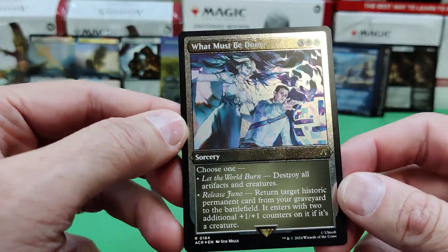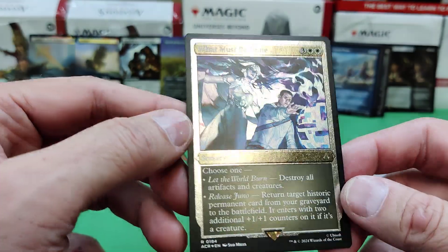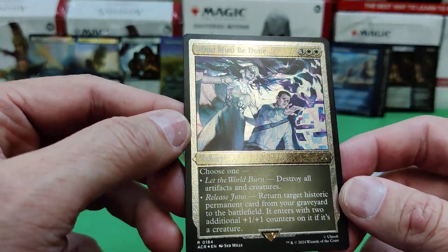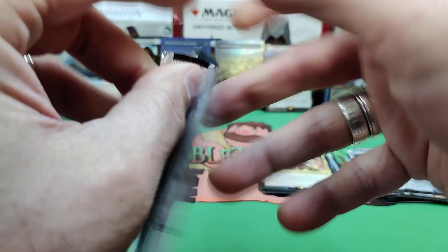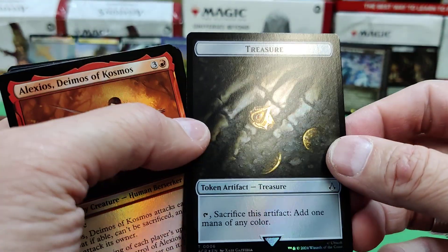And What Must Be Done — choose one: destroy all artifacts and creatures — wow, that's if you choose 'Let the World Burn.' And Release Juno: return target historic card from your graveyard to the battlefield; it enters with two additional 1/1s if it's a creature. Treasure. We'll see those etched foils — how they do in this set. There's an assassin token with a treasure.